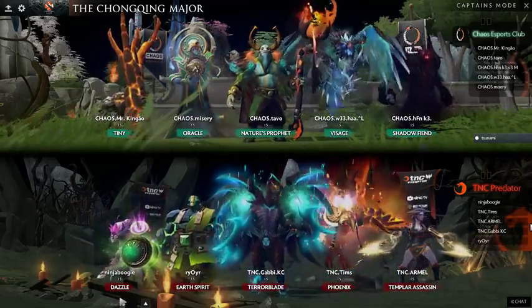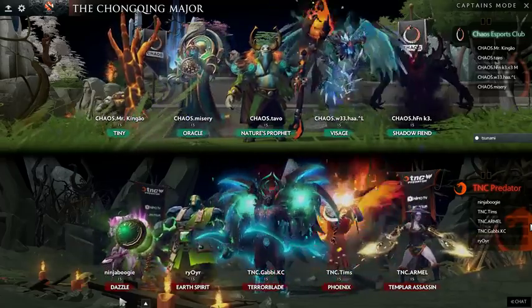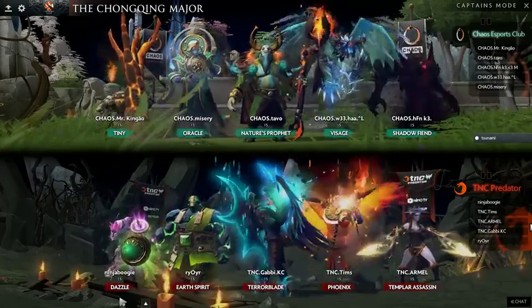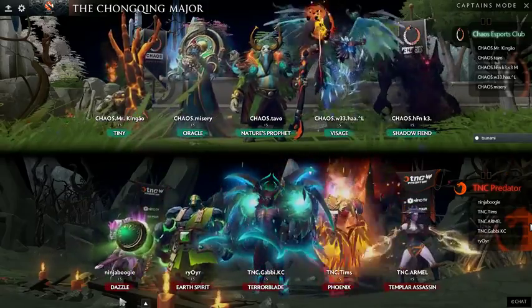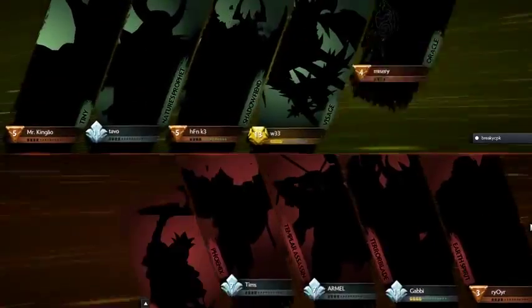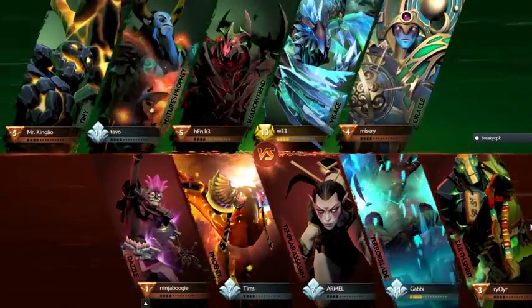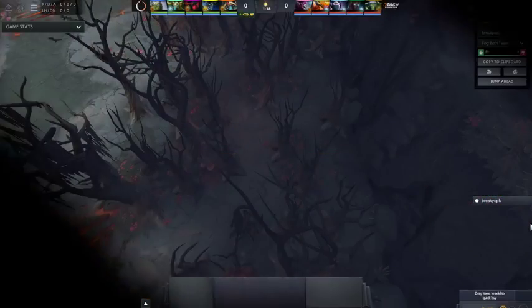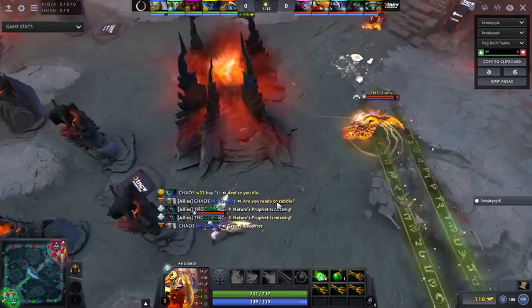At least they gave Ninja Boogie the Dazzle, and it's not a core — I think that would have had a really tough time against the hard draft Chaos is bringing. But I don't really like TNC having a strong lack of wave clear. I think that's going to be an issue as this game goes on to 15 minutes and this Tavo Nature's Prophet starts moving around the map. It's going to be an aggression-oriented Prophet, not a split-push HFN or Shadow Fiend style.